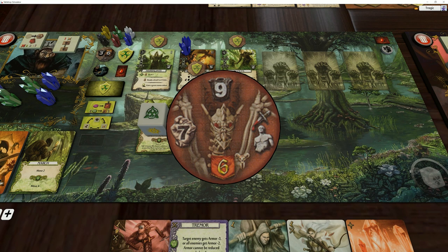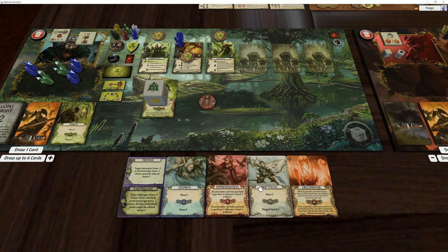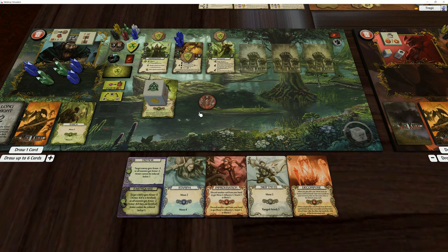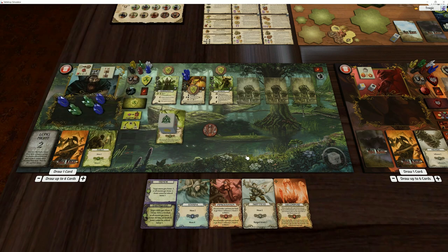Now we need to do nine damage. I can go five but I don't have a red crystal. What does this do — armor reduced by three. Okay, so what I need to do... technically this card says you can't do it during combat, but nothing has been revealed yet.